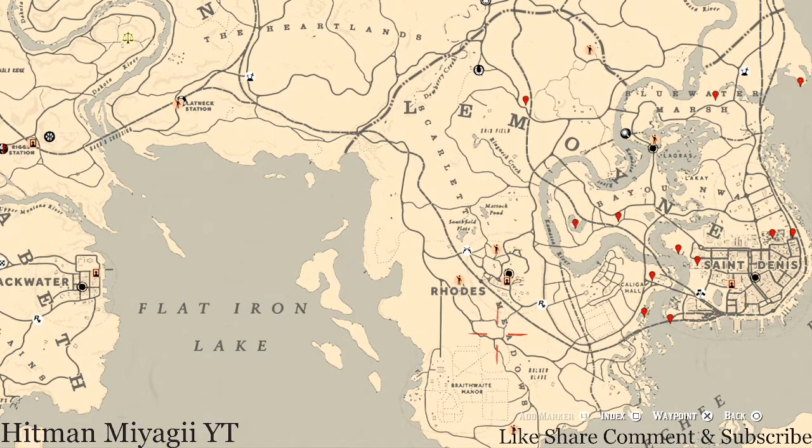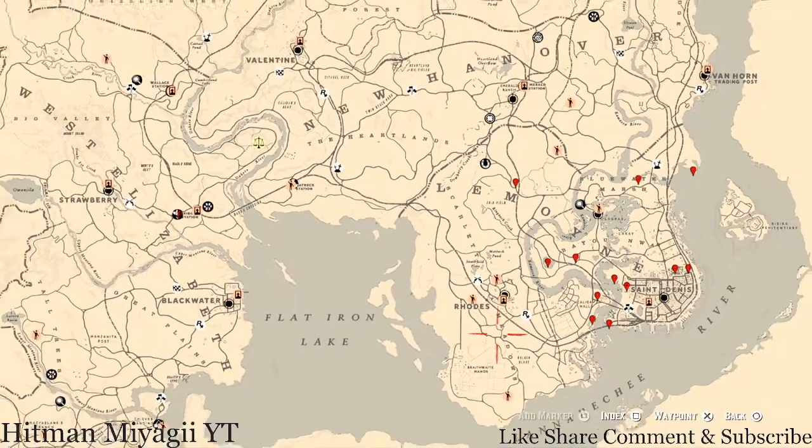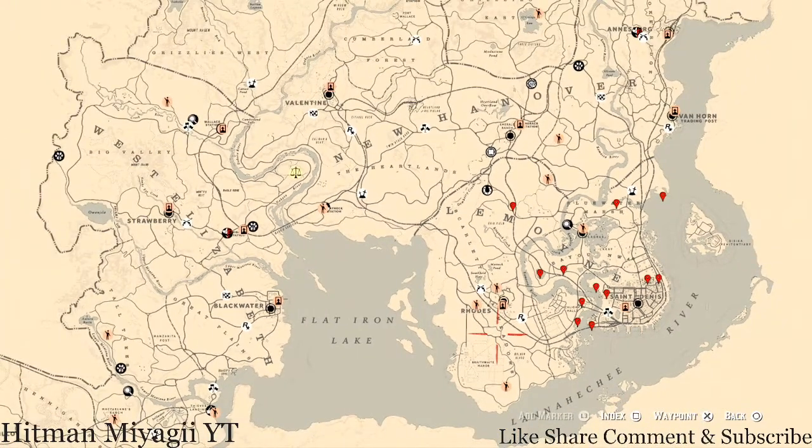What's going on, squad? It's your main man Hitman, and I am back once again with the daily spawn updates for Red Dead Redemption 2 Online. This is for the family heirlooms — all those jewelry pieces, the coins, the arrowheads, the flowers, the antique alcohol bottles, all tarot cards, the bird eggs, and the fossils.